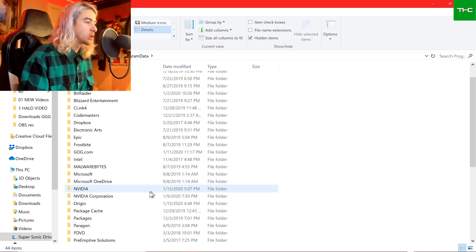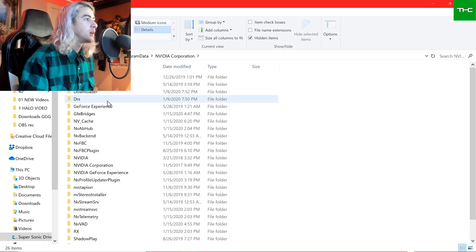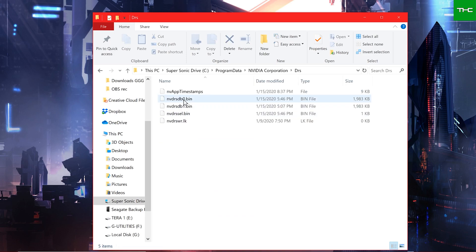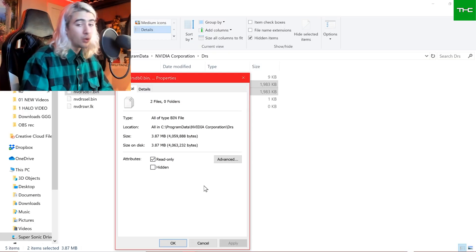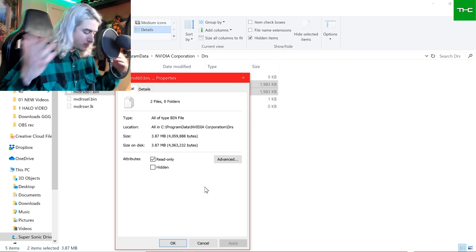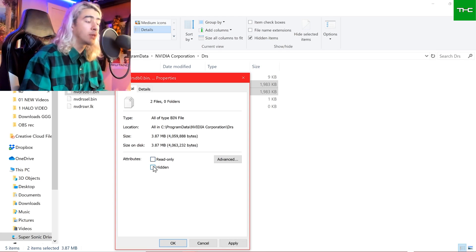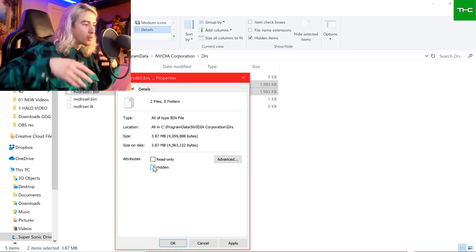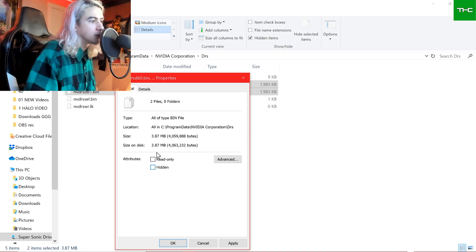Double click on that. Scroll down to NVIDIA Corporation — not NVIDIA, NVIDIA Corporation. Double click. Then click on DRS. These are the only two files we need to mess with. Click on the first one, shift-click on the next one. Right click, Properties. Right now they are on Read Only, which means NVIDIA will be able to change the file. We're going to turn off Read Only — I refer to it as opening up the DRS flap — and apply that setting.